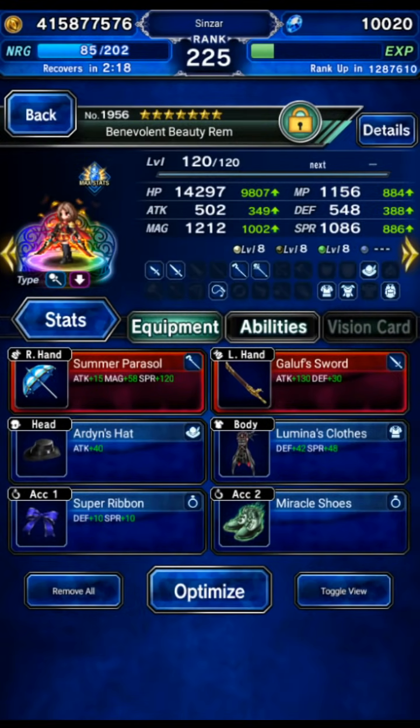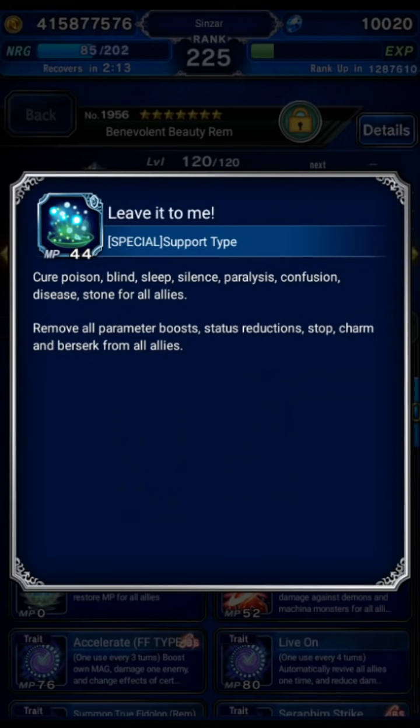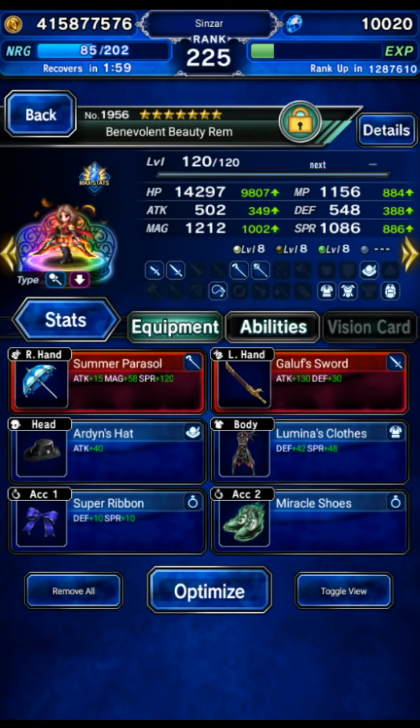Rem can use the skill 'Leave It to Me' which removes all buffs on your team. The whole team is using auto Shell and auto Protect just for the extra mitigation — it might not even be needed since this is so power crept, but it doesn't hurt to be safe.